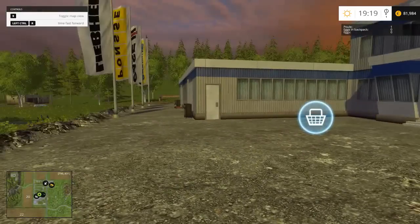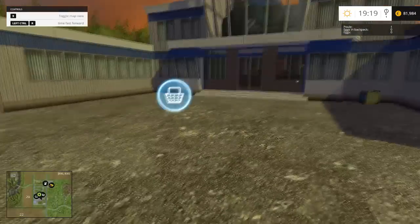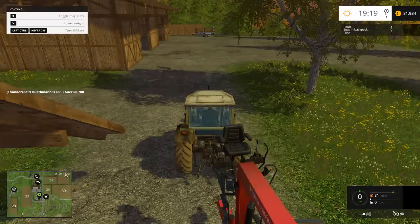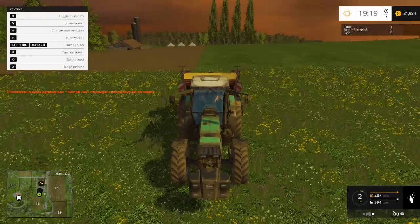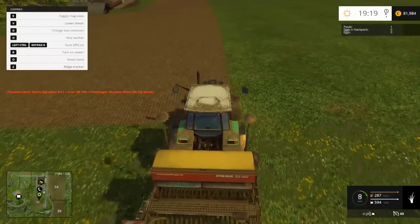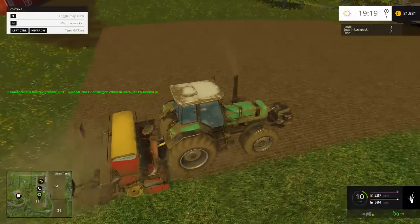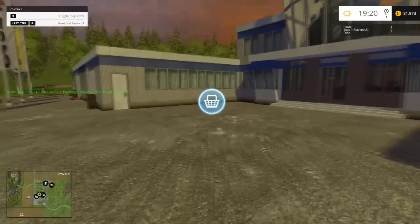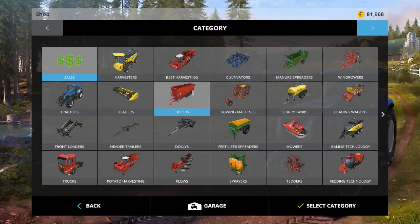What's up everybody, Thunderbolt here and welcome back to Farming Simulator 2015. This is episode nine and today we are going to start getting some stuff going for harvesting that grass field that we planted last game. If we click around to this guy you'll see he's got a little bit of the field left, so he's gonna finish seeding this field of grass. We're here at the shop because we got some stuff we need to buy - we got about 82,000 euro.